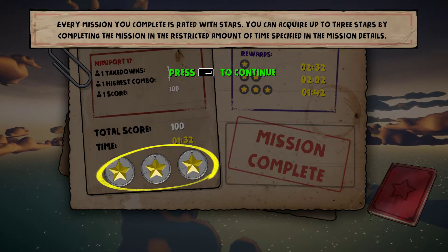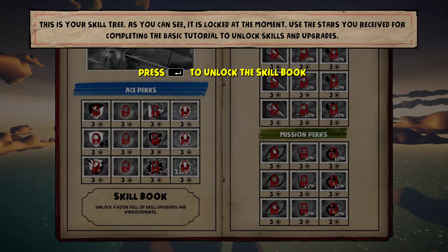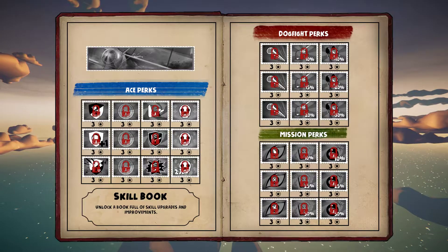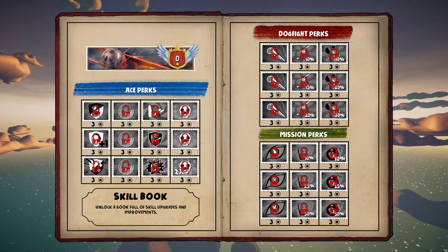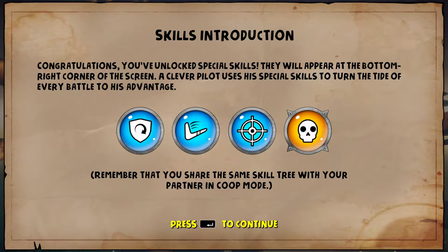Congratulations! Take a look at the bottom right corner of the screen — this is your skill tree. As you can see, it's locked at the moment. Use the stars you received for completing the basic tutorial. Now you can use your skills. Congratulations! You've unlocked special skills!